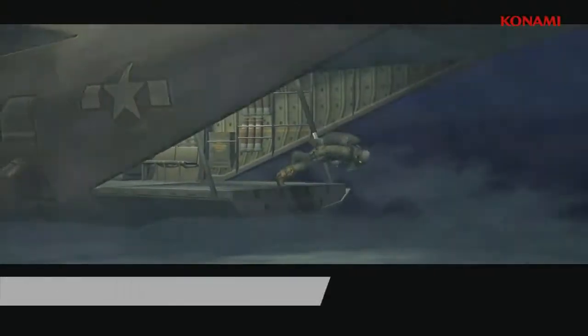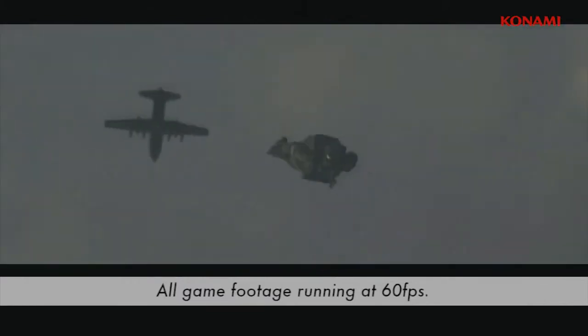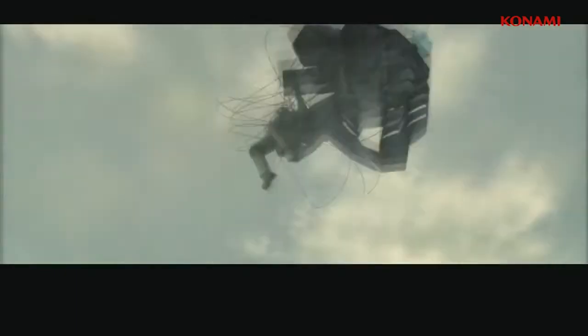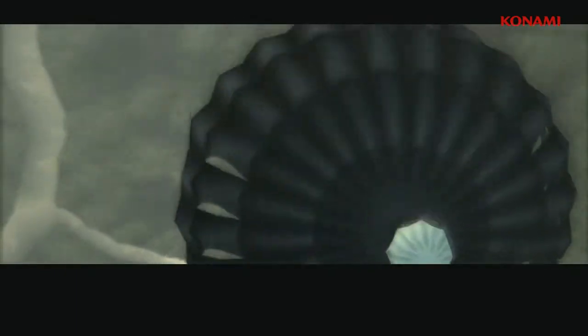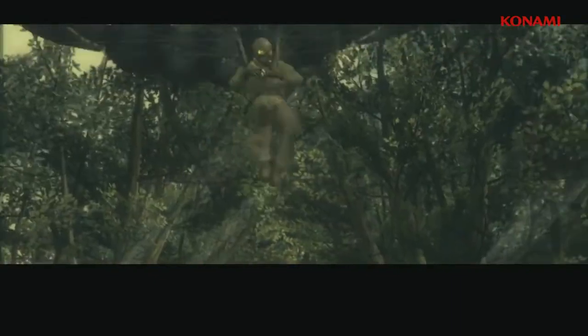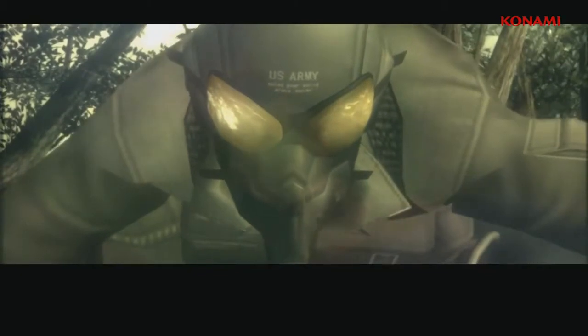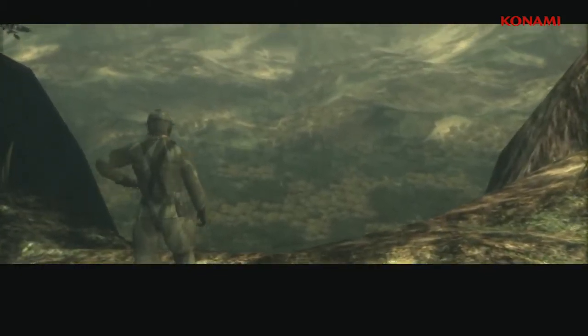Alright, so here we are jumping right into it. This is of course the Halo Jump at the beginning of the game. For those unaware, this game introduces Naked Snake, later to be known as Big Boss, and basically serves as the beginning of the Metal Gear Solid saga. As I come gliding down through these trees, you'll see some cool effects such as light streaming through the canopy, dust, lens flares, and shadows cast on Snake himself.